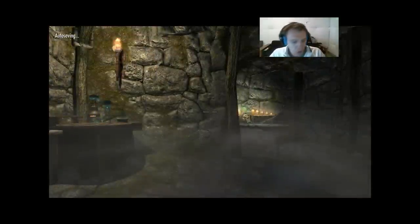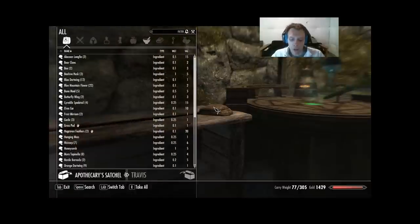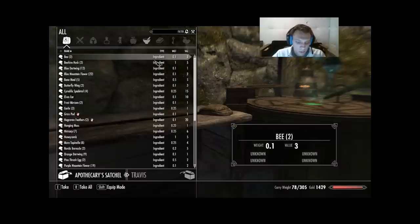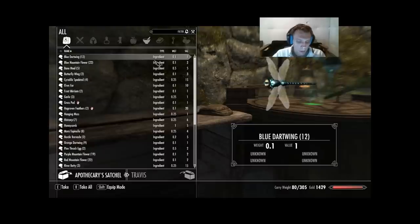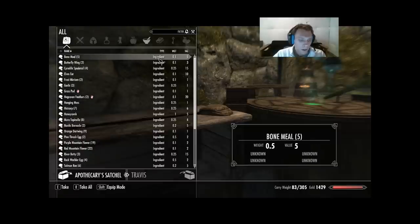First thing you need to do — I'll tell you how to use the app and how it works. You need to put in your skills and your perks: right now my skill is 16 because of the one skill book I found, and I have Alchemist 1. Then you need to put in all the ingredients you have: two Abecean Longfin, one Bearclaw, two Bees, two Beehive Husk, twelve Blue Dartwing, 22 Blue Mountain Flower, five Bone Meal, two Butterfly Wing.